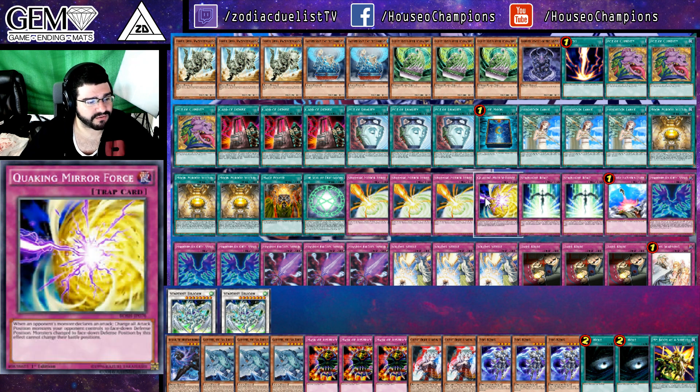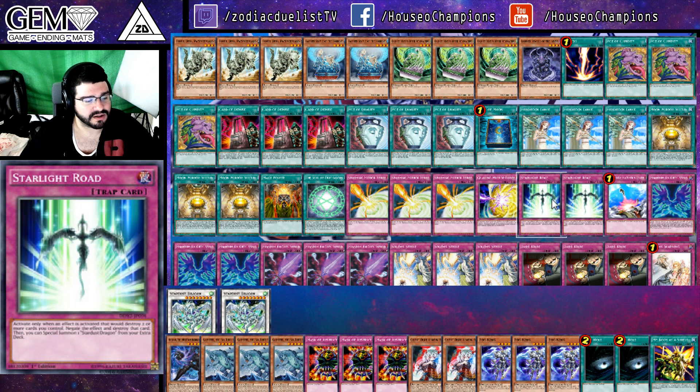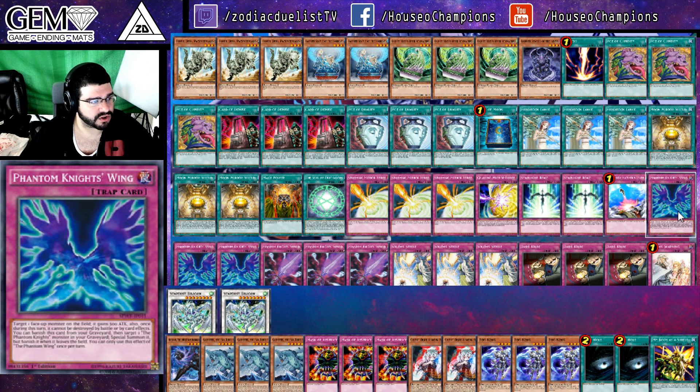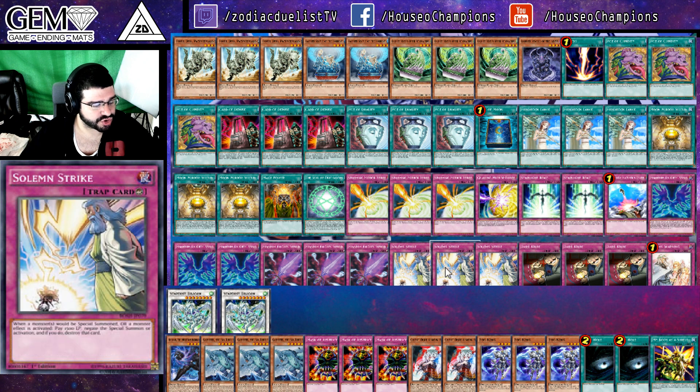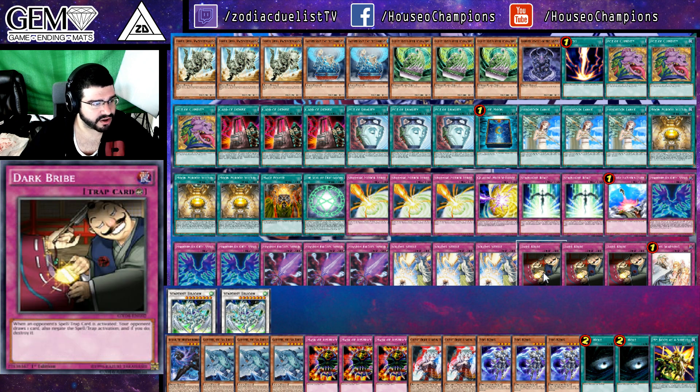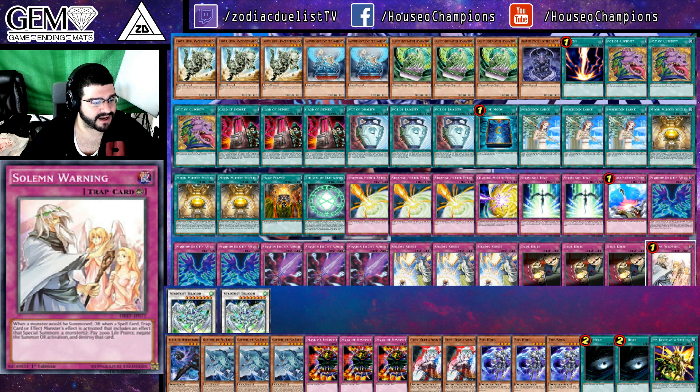Chalcos, 3 Storming Mirror Force, 1 copy of Quaking Mirror Force, double Starlight Road, 1 Compulse, triple Phantom Knight Wings, triple Phantom Knight Sword, triple Solemn Strike, 3 copies of Dark Bribe, and a Solemn Warning.